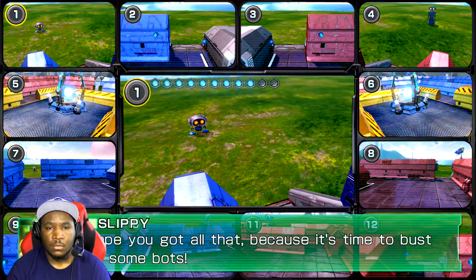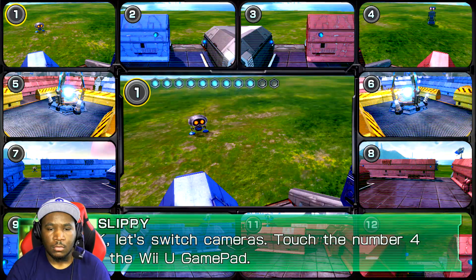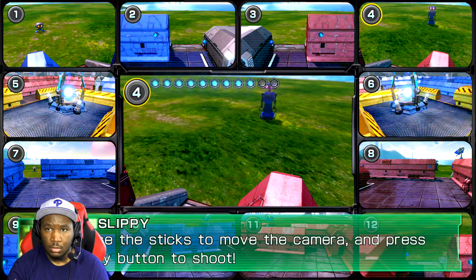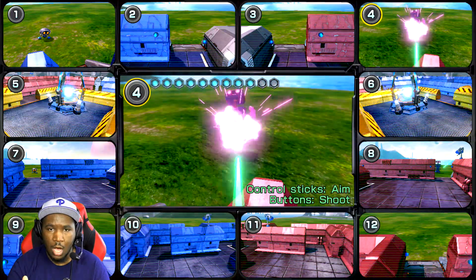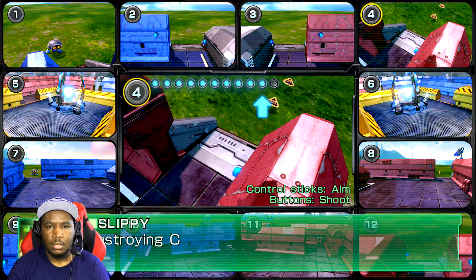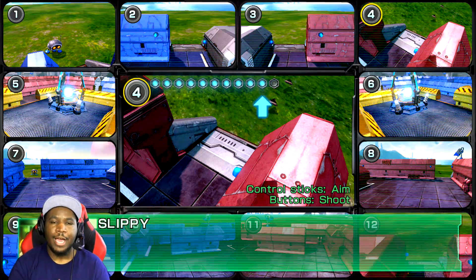Because it's time to bust up some bots! Let's switch cameras — touch the number four on the Wii U gamepad. Use the sticks to move the camera and press any button to shoot. Destroying combat class bots earns you points; the tougher the bot, the more points it's worth. Stop every combat class bot and the base will be safe.